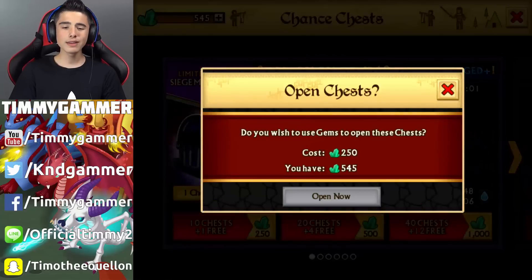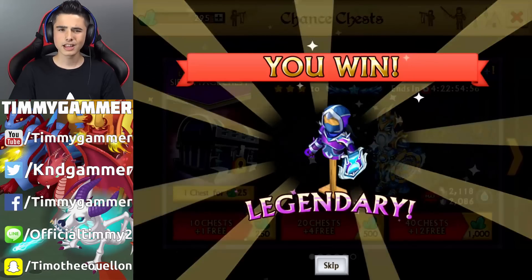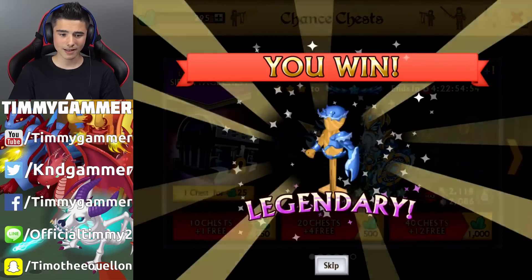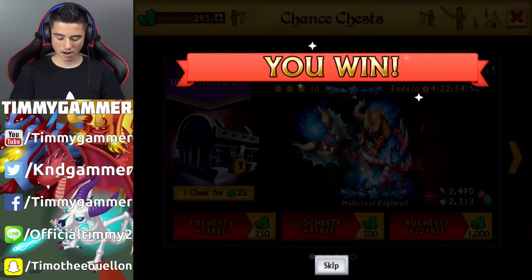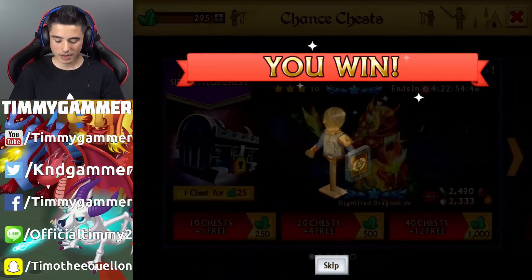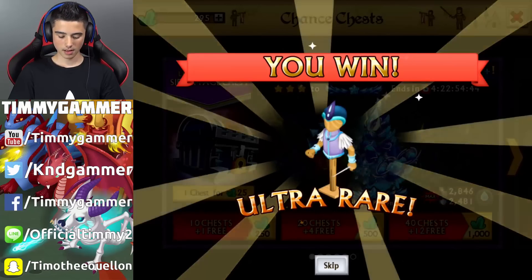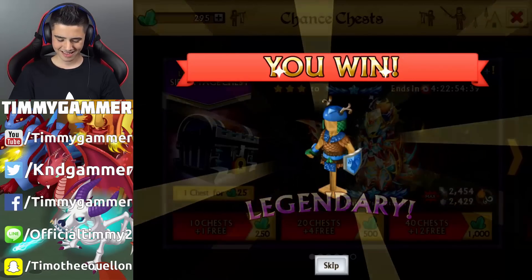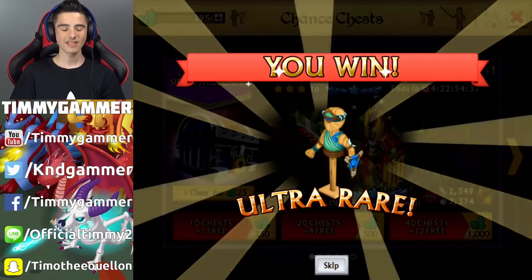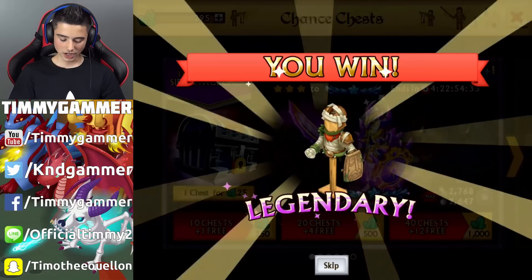Alright, elephant chest — hopefully we can get something good. Legendary, not too bad. Ultra rare. Legendary — come on, we need to get something good. Ultra rare, ultra rare, so much ultra rare, it's crazy. Legendary. Give us at least an epic. Legendary.